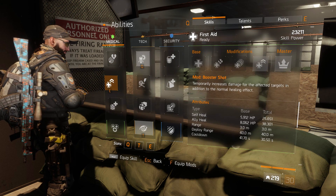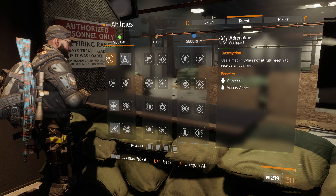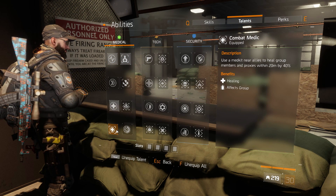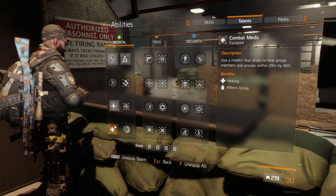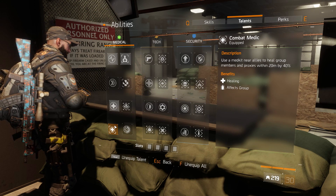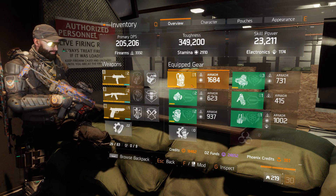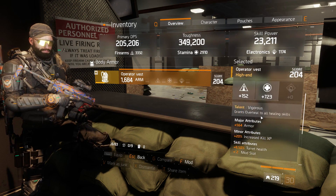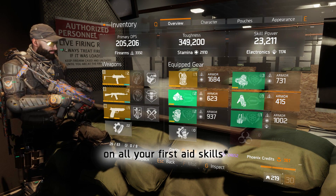I just used booster shot because I have the vigorous chest piece. I actually ran this whole build without combat medic — instead of combat medic I used on the move, because combat medic when you pop your med kit it can destroy any nearby smart covers. So yeah, the vigorous chest grants you overheal on all your heal skills basically.